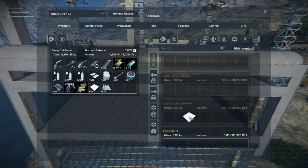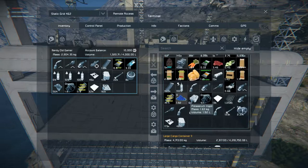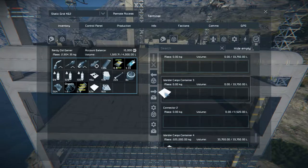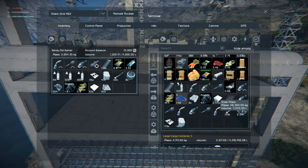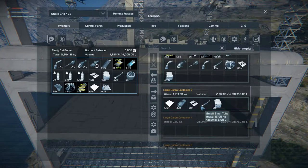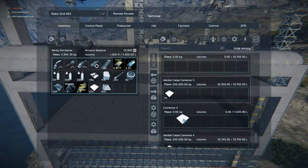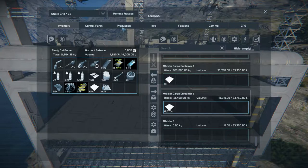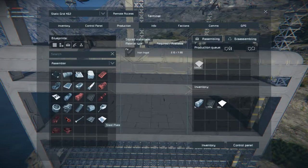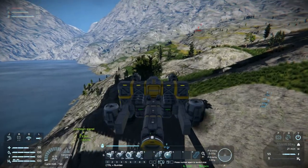Let's grab some more plates and more plates and some more plates. We started using them fast because we started welding the outside as well, and that just takes so many plates. So let's make 20,000 more.